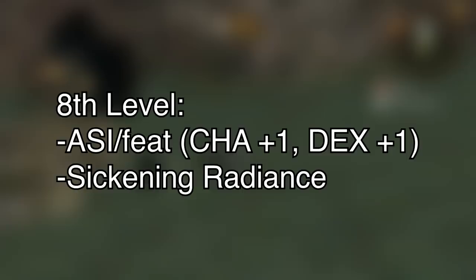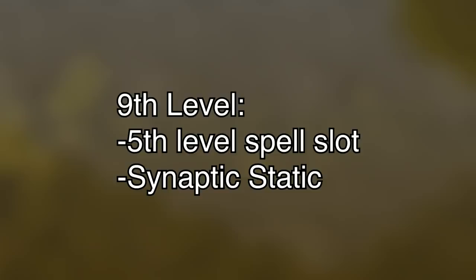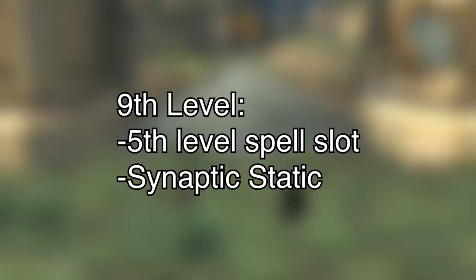Ninth level, no new abilities, but you do gain your first fifth level spell slot. I took the spell Synaptic Static as a way of representing Mind Blast — it's not a cone that affects multiple creatures, but it does deal psychic damage, and if they fail their save you get muddled thoughts where you roll a d6 and subtract that number from attack rolls, ability checks, and concentration check saving throws.